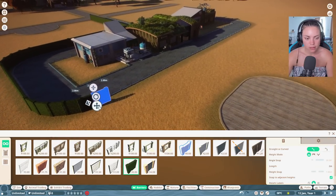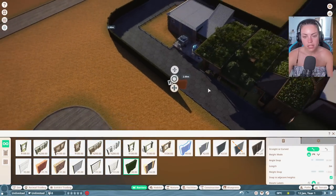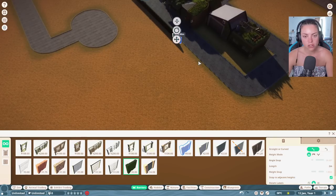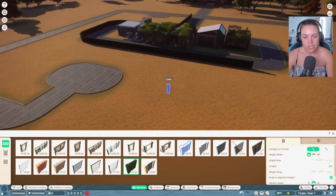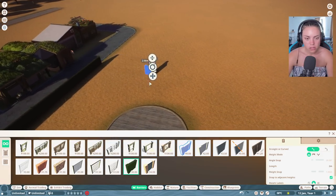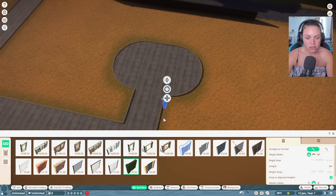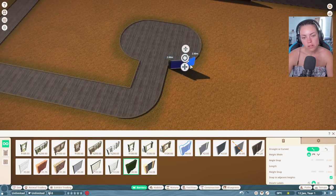We'll build them a nice enclosure with hedges, then introduce our ponies to the facility. I'm unlimited - I forgot I'm in sandbox mode, that's nice. I'll put the grass around here. This is so fun.